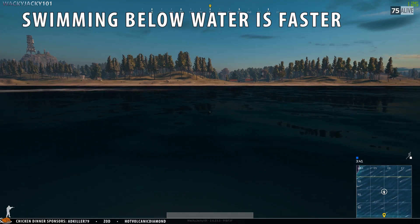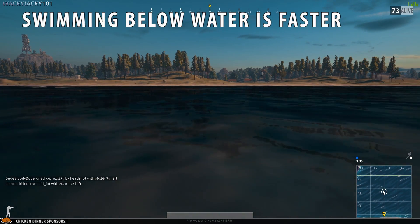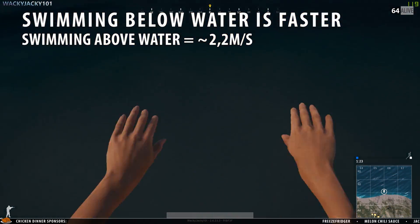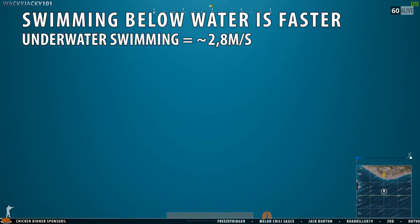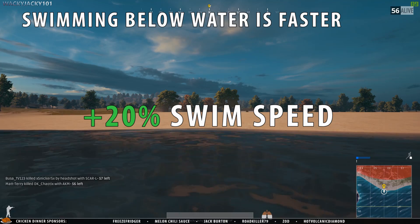Swimming below water is faster. When I was testing this I was swimming about 2.2 meters per second above water, and when measuring my speed underwater I was traveling about 2.8 meters per second. This may not sound like much, but it's actually a 20% increase in movement speed.